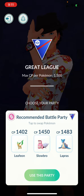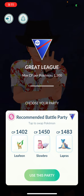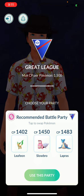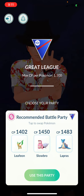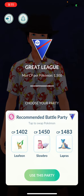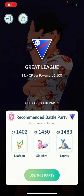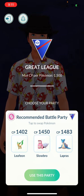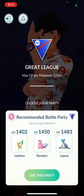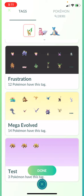We're going to Great League here, because anything with a CP — combat power — of 1500 or lower qualifies, and anything from 1501 all the way up to 2500 will be Ultra League. So when you're powering up your Pokemon, or before you evolve them, make sure that if you're trying to get that Pokemon to stay in a certain league, remember to watch your CP level. A lot of the time you may not be able to evolve them up as much as you want.